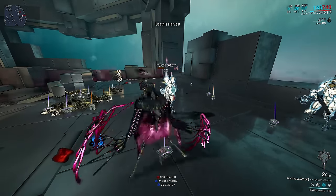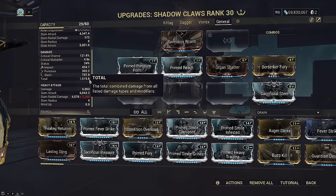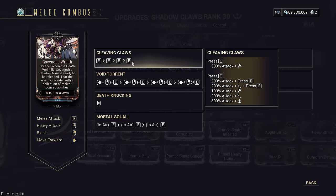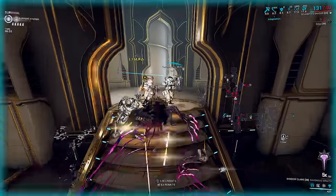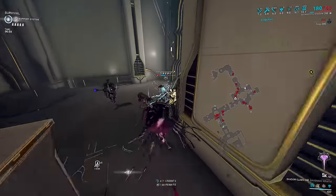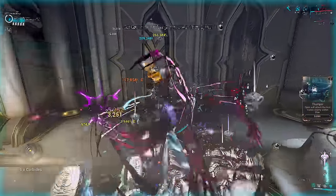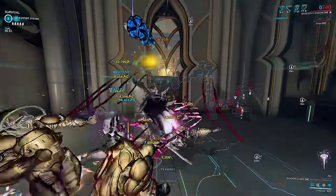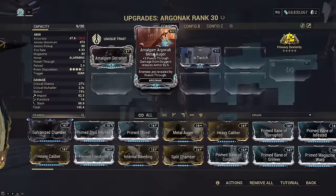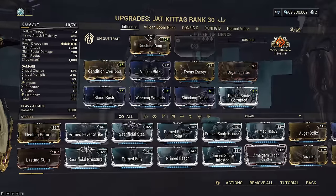Our third ability, Death's Harvest, is just a massive AoE damage vulnerability debuff. The field does not linger or follow us around like Gloom; rather, any enemy caught within the initial AoE will have a duration-based debuff. The Shadow Claws are his exalted weapon and have massive Slash weights. The neutral combo has about 40% of its total damage output as forced proc Slash, and heavy attacks are entirely forced proc Slash with a 1600% multiplier. The claw damage scales multiplicatively with Strength before base damage applies. Melee arcanes from your normal melee weapon carry over to the Shadow Claws, and unique weapon traits also carry over.